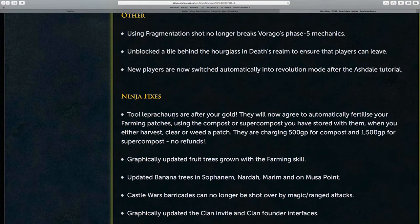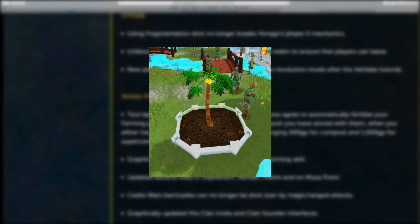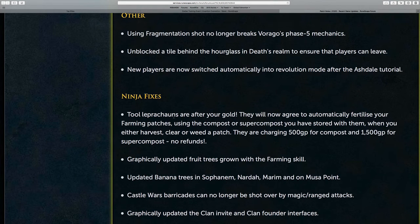Also, fruit trees have been graphically updated, so palms, papayas, pineapples — the works — are all looking much nicer. I was expecting an update to this at some point because we had the normal trees updated numerous times since farming was released, but these assets relating to farming itself, specifically the fruit trees, have not been updated since farming's release. And of course, later on this year we're seeing the release of the NXT client, which means that if something has a higher detailed model it will look much better. So obviously it must be assumed that the farming fruit trees were not up to snuff.